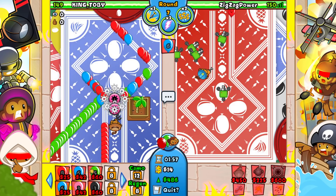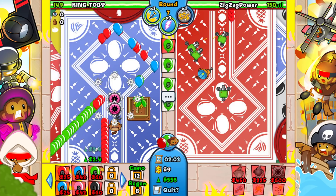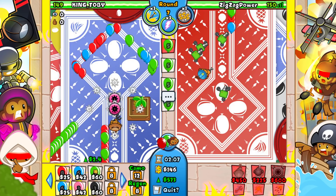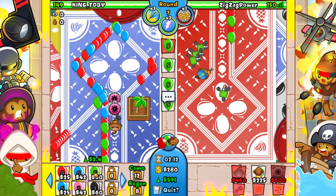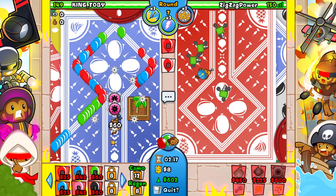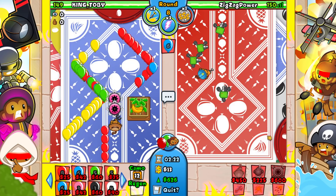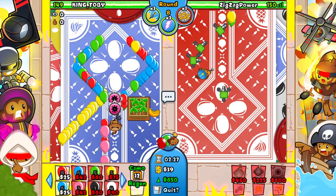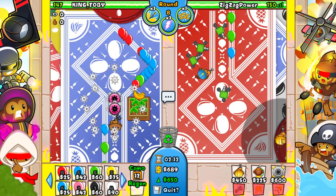He knows I have super eco boost. Round seven we have to use another one, but I don't know what he'd be scared of — it doesn't make much sense. We have lightning so we don't need to worry much around round 10. We do want to go for our balloon trap first. I'm going to go for 650 eco and I might go for 750 on round 10.